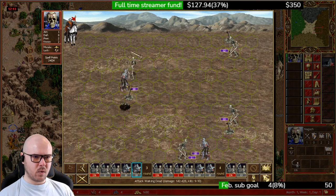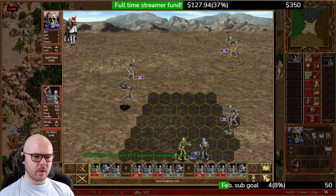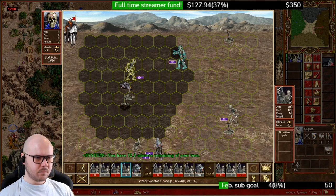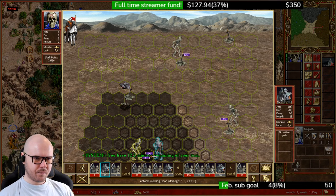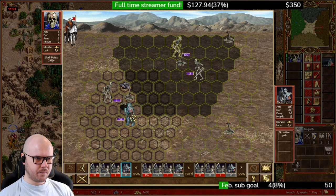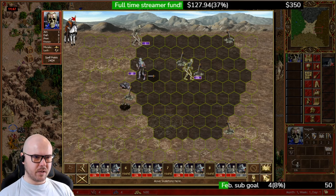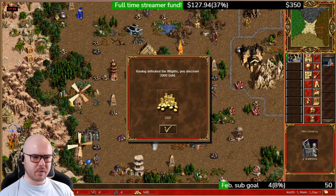We can now pick off the walking dead. This stack backs up out of reach of the walking dead — with speed 4 walking dead you need to be far enough over. We pick off the skeleton stack, then this one. We actually manage to save one of the one-stacks as well, so only six skeletons lost — pretty acceptable.